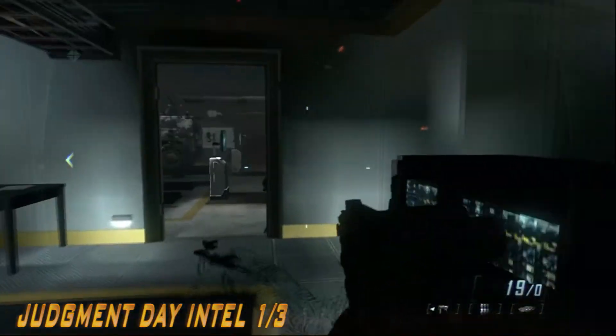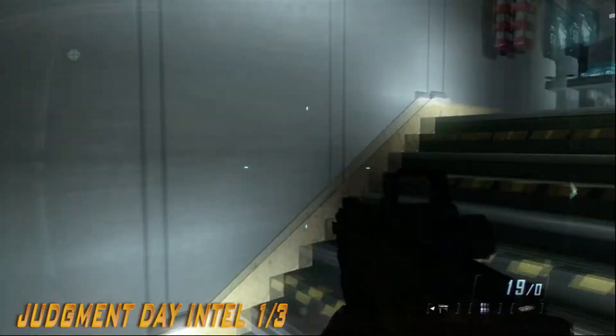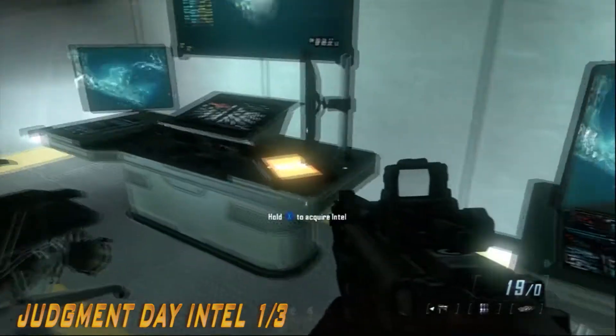The first one is in building 27. Just go into the building, go up the stairs and you should find the first intel just on a desk.